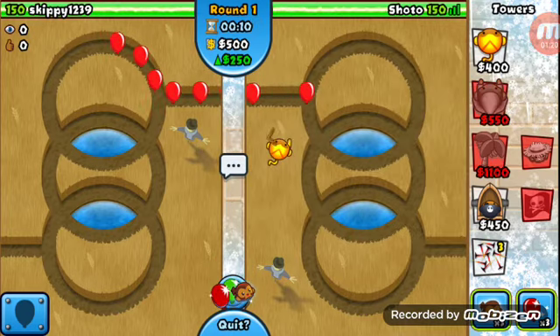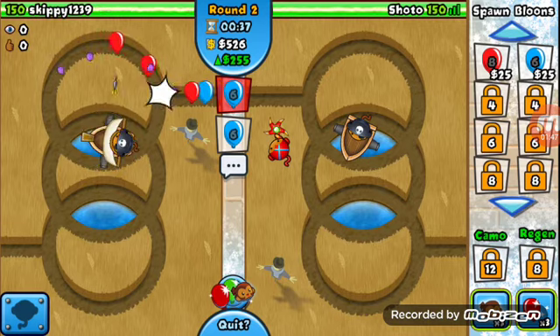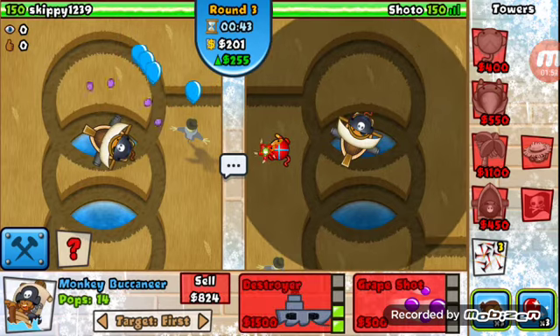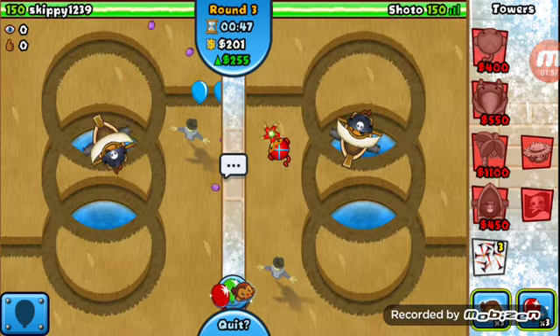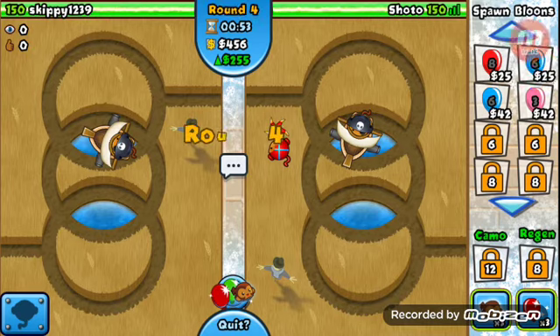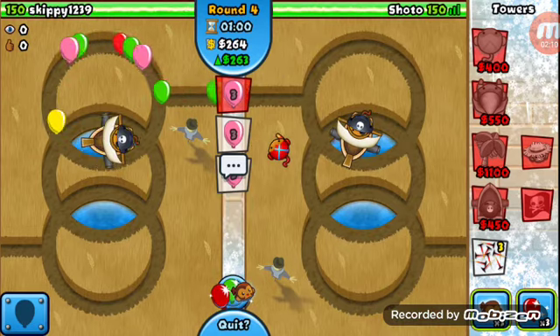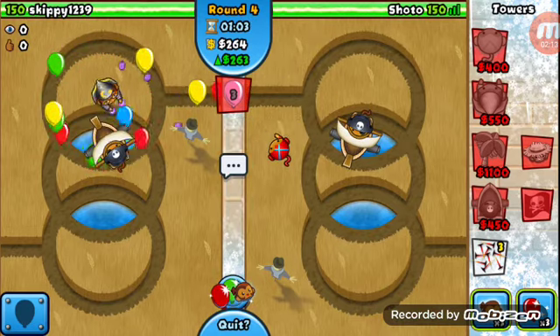Alright, here we go. I'm going to send some balloons on him. As you can see, it's all right. For now, my Monkey Defense is pretty good.